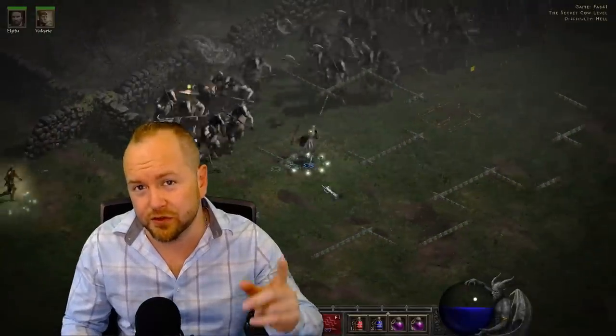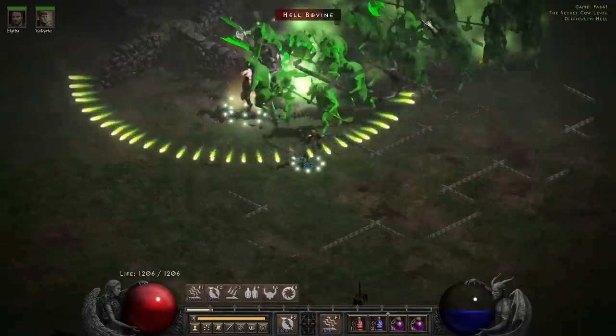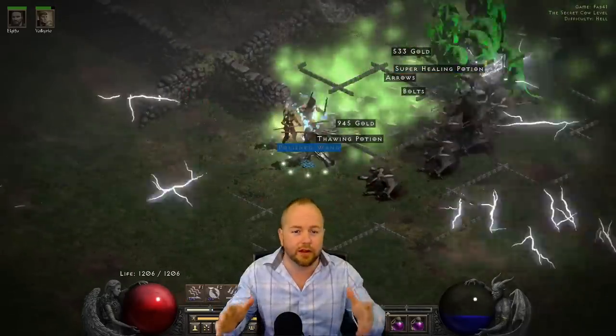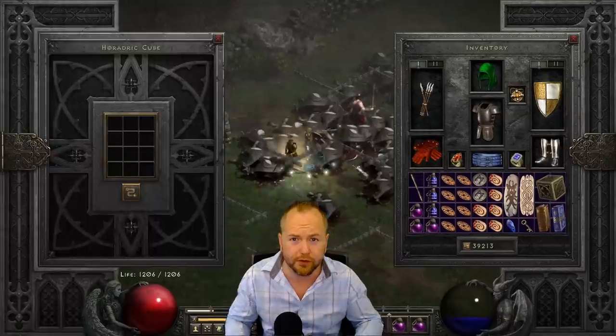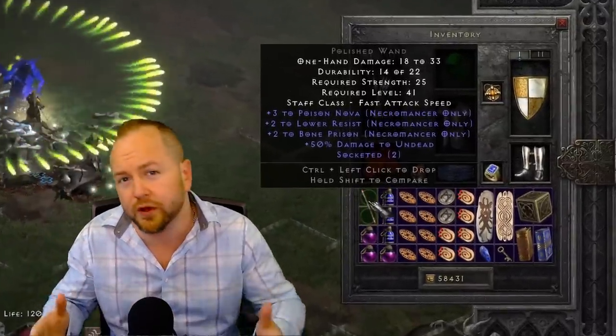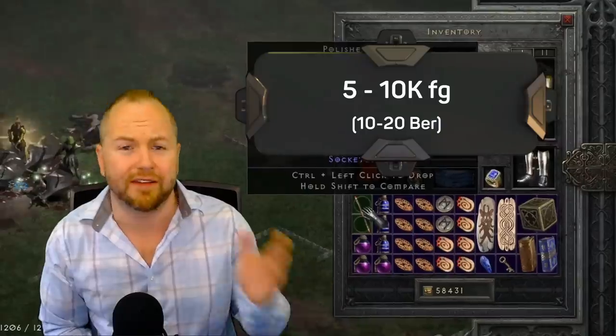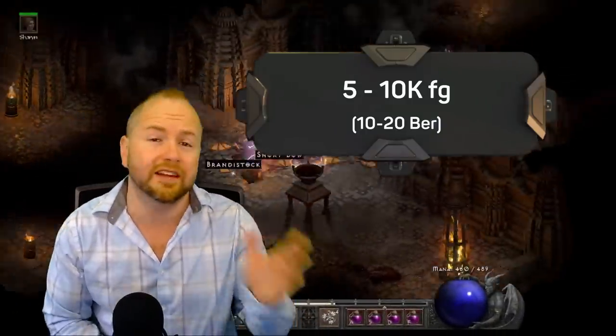This time, we're breaking this list into groups of value. At the beginning of each segment, I will tell you the approximate worth of the items in both forum gold and bear runes. Bear runes are currently going for between 450 to 500 forum gold. Let's start with the first group, ranging between 5 and 10K forum gold or 10 to 20 bear runes.